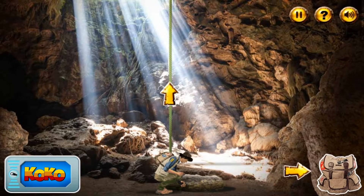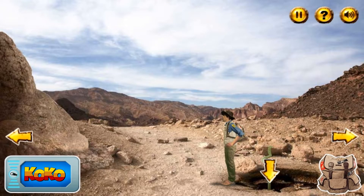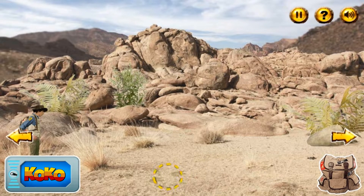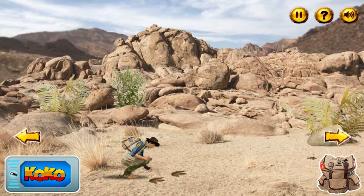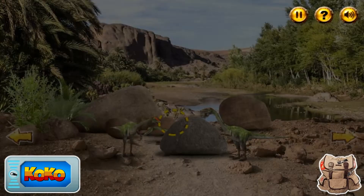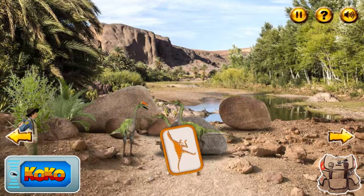What's under that rock? Did you see those insects? What's that over there? It's a dinosaur print. There's a dinosaur — try clicking on it. Well done, you've earned a badge!